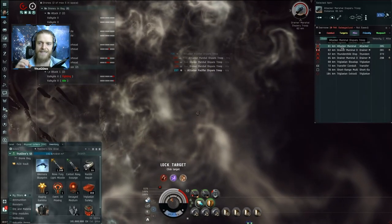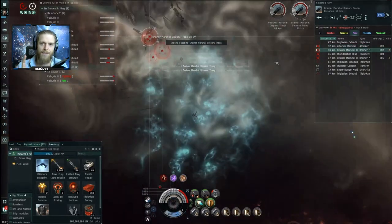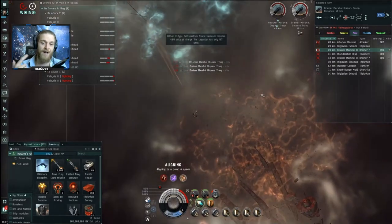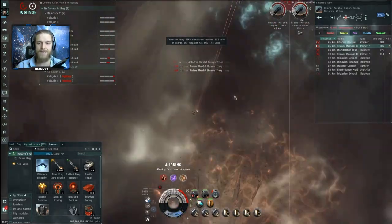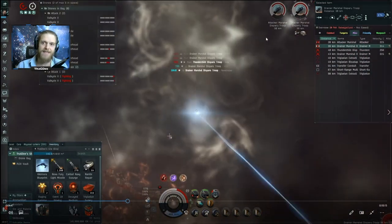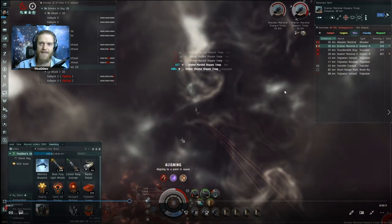Without realizing it, my drones go take care of the other frigate instead of the drainer, because I was actually out of range from the drainer Marshal. The ideal prioritization at that point would have been to take out the drainer Marshals first. While all this is happening I'm doing circles in the tachyon cloud to maintain my speed as high as possible. Then my capacitor drains.